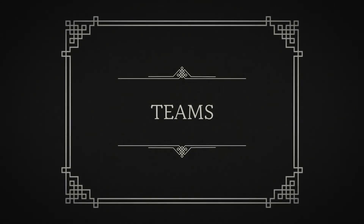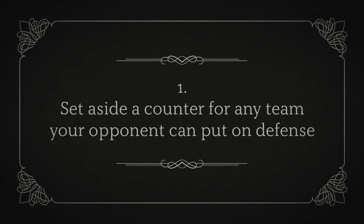Okay, so we have a ton of information on our opponent and ourselves. What do we do with it? Well, we need to take that information and use it to construct a defense such that no matter what our opponent does, we have a path to victory. To do this, we first need to make sure that we have a counter available for any team that our opponent can put on defense.